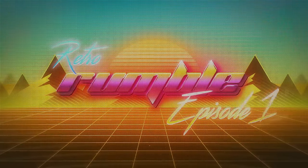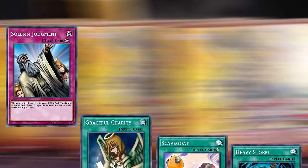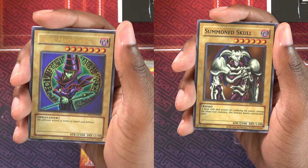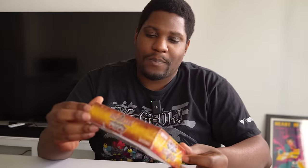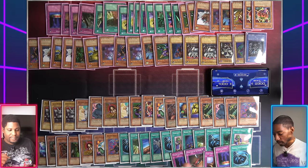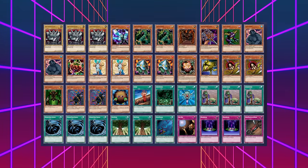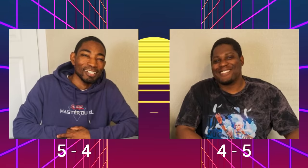Welcome to Retro Rumble, a new Yu-Gi-Oh! series where we duel with the recently re-released Yu-Gi-Oh! Retro Pack. It's full of all the best cards from Yu-Gi-Oh!'s Golden Age, complete with iconic anime monsters and powerful staples of all different rarities. Every week we'll each open a new Retro Pack mini box — four packs — and use the cards inside to craft our own decks. Our decks will get stronger every week, from awkward strategies to custom-built powerhouses. First duelist to take five rounds wins.